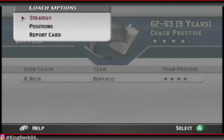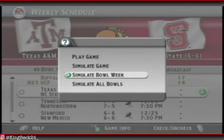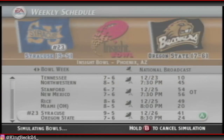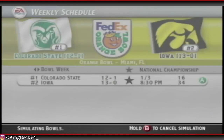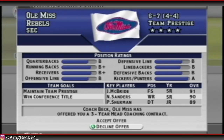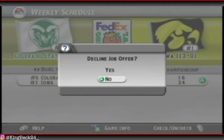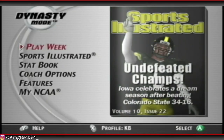Depends on how the recruiting process goes because we're losing a lot of good seniors this year. Iowa takes the national championship 34-16 against Colorado State. We're being offered a position at Ole Miss with key players in the 90s, but we don't have any 90s on our team yet and I've got a 12-year contract here - we're not going anywhere, staying right here in Buffalo. That's the end of year 10, guys. Thanks for watching - if you're new here make sure you subscribe, leave a like, and I'll see you in the next one.